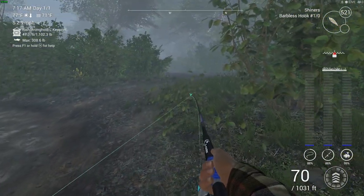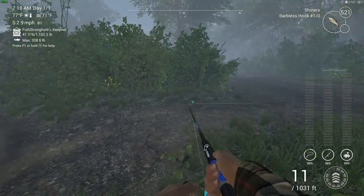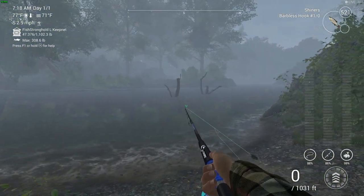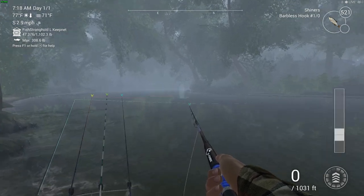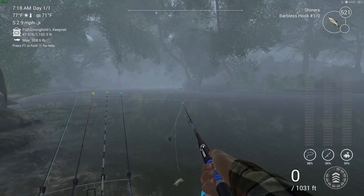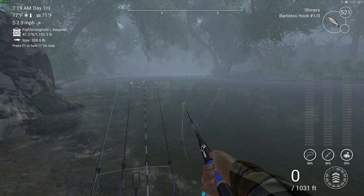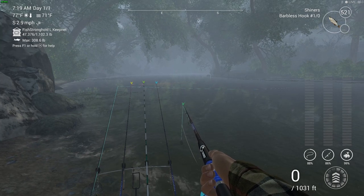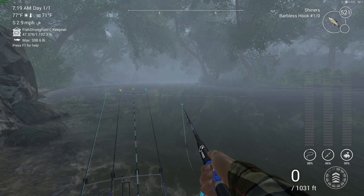When you spawn in, you're up here. You'll see these two logs — just come over to the left a little bit. 126 foot, right there. Use a hash 1 hook if you don't have strong gear, that way you'll be able to bring it in. Hope you guys enjoyed this one — leave any comments below, drop a like on the video, and we'll catch you again soon. I'm out.